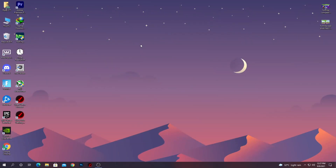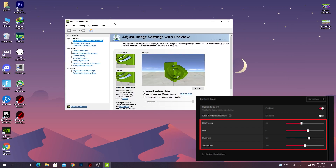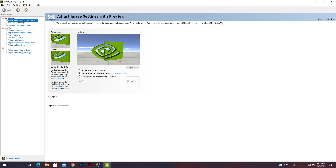First of all, you need to go ahead to your Nvidia or AMD control panel. If you have an Intel GPU, I'll also give you a link to software. For Nvidia or AMD GPUs, just go to your respective control panel. I have an Nvidia GPU so I'm going to the Nvidia control panel. Now I'll show you some quick settings for optimization.